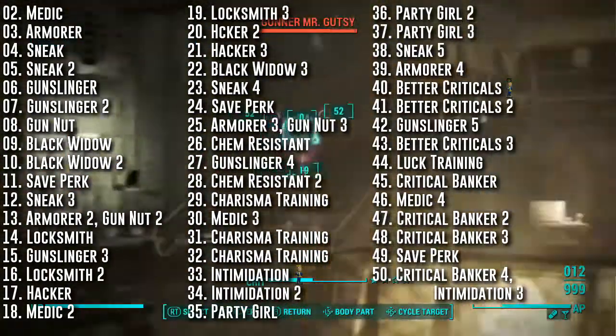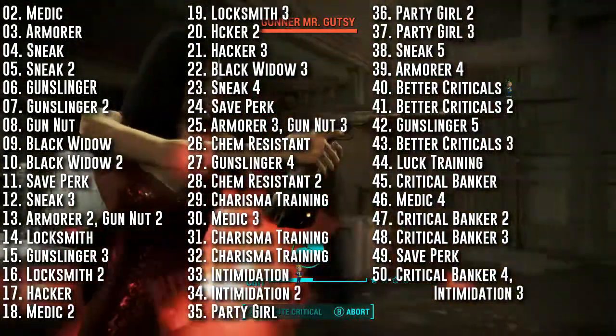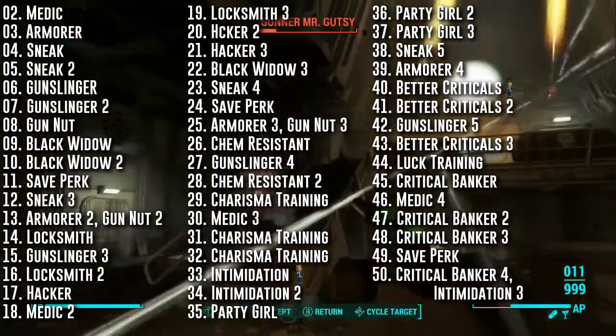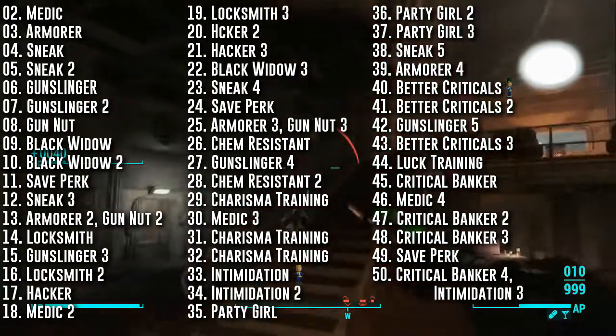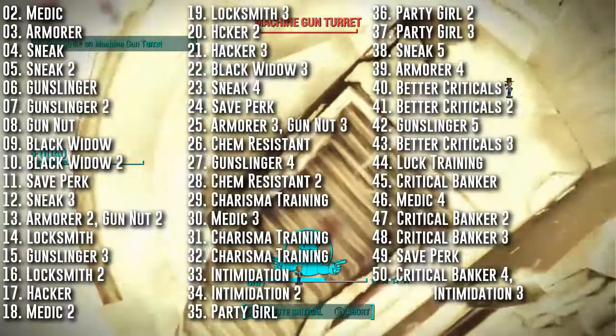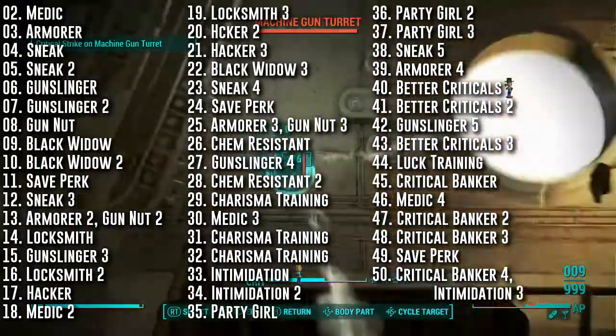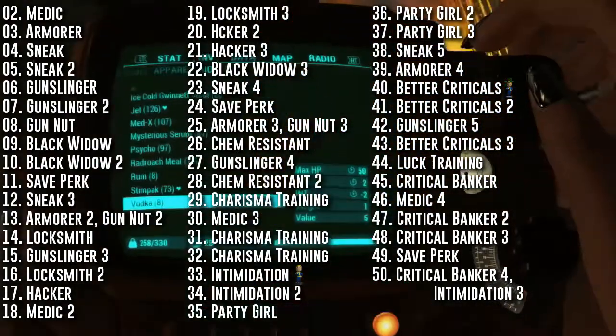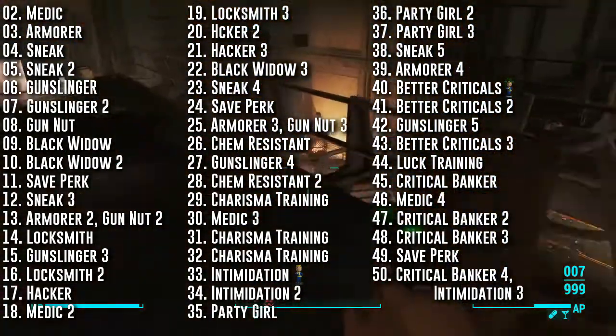Of course, we can't have a Black Widow build without the Black Widow perk — it's the namesake of the build. We'll get a maximum damage increase of 15% to men. They'll be easier to succeed in speech checks and even easier to pacify with the Intimidation perk. I also recommend the Live and Love: Beware the Manhandler magazine located at the top of the tower over at Bunker Hill.